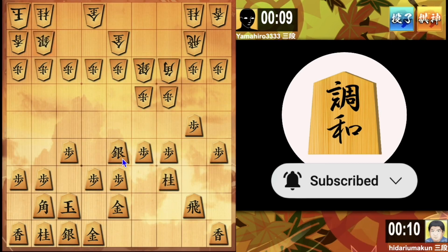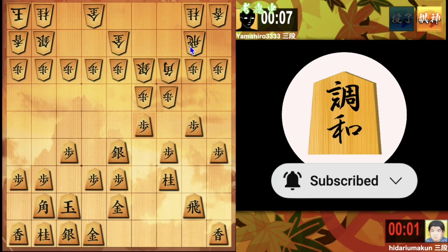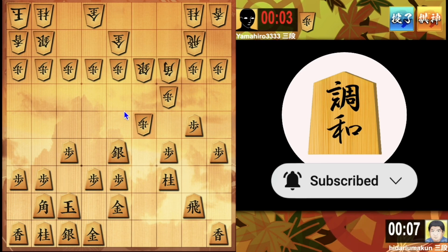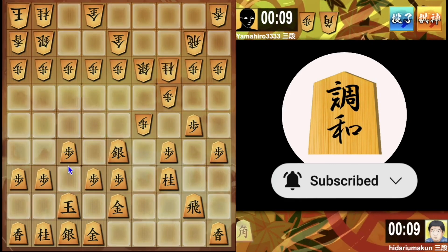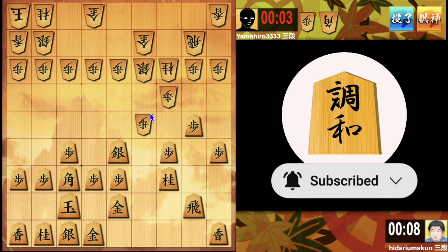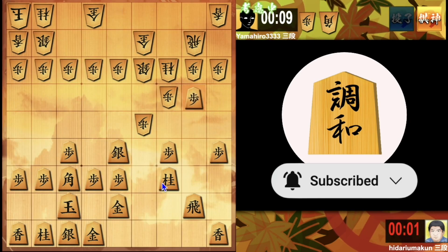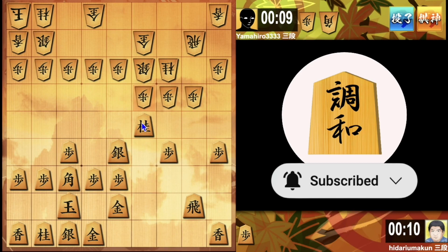I decided to jab the knight, and it's time for me to attack. I thought the silver and gold are not connected, and that's why I thought it's best for me to attack and push pawn to 4-5. After taking the bishop, I dropped bishop and the opponent had a few options to protect the knight. He moved the gold. Before taking the pawn in the 4-5 square, I decided to push pawn so that my rook can go all the way whenever it's time for me to attack.